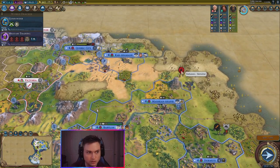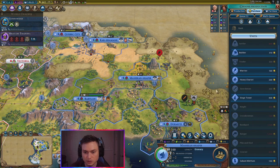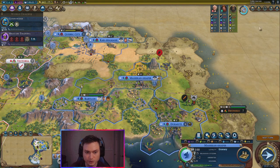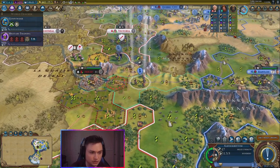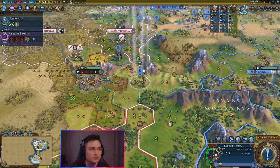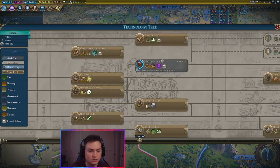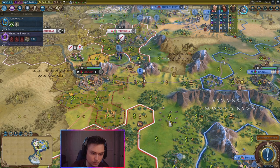There is this guy up here. Do I need to worry about that? I might. I don't want a bunch of heavy warriors — not heavy warriors, like musketmen or something — coming over here. I don't think there are musketmen yet. Oh, but I'm about to unlock it. If I unlock... oh, I have 49 turns. That's fine. They won't have musketmen.